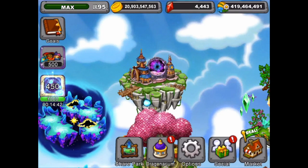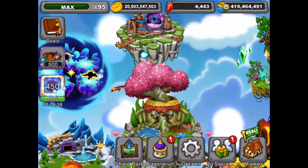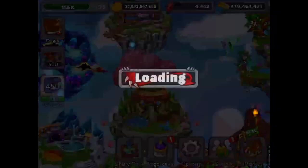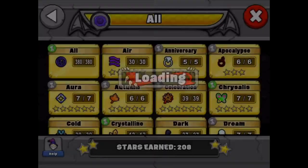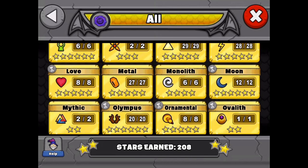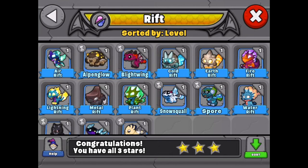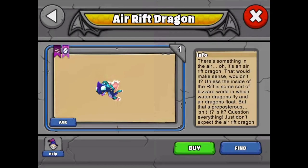I'm going to go through the dragons for this event because I did get all the rift dragons, which was my main focus. I'm going to go into the dragonarium and show you all the rift dragons instead of going through the park and buying and leveling them up — this is a quicker way. Let's start with the air rift dragon — it's air and rift.